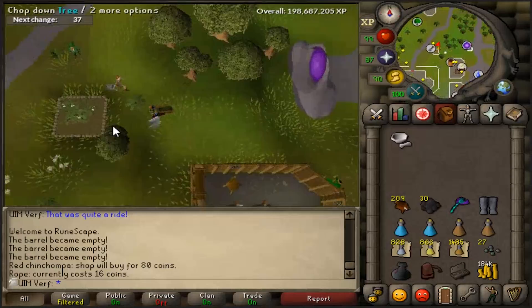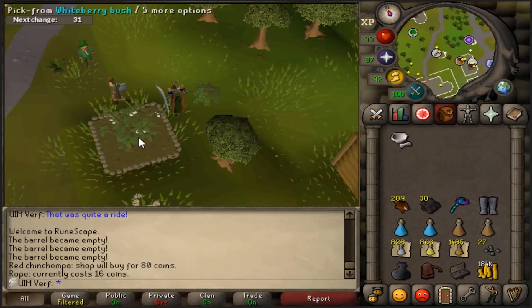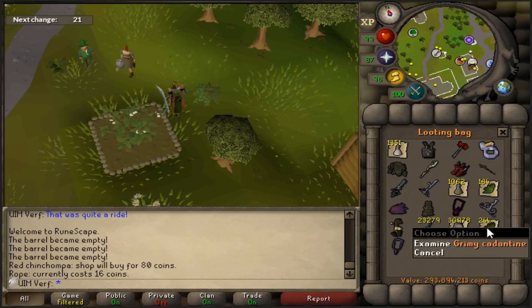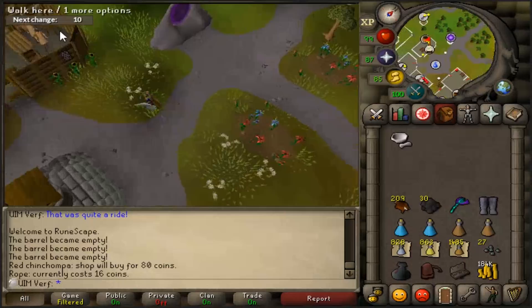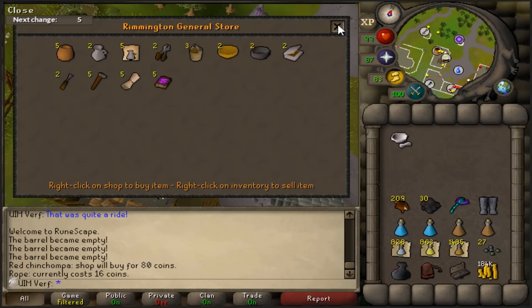The nice thing about Rimmington is it has a bush patch next to the portal — as you can see I have a whiteberry planted there. I grab these when I'm doing bandits or need super defence potions, quickly grabbing a whiteberry here, buying a vial at one of the previous stores, and using the candle to make super defence potions for bossing. It also has a mine nearby where you can mine soft clay and grab buckets from the general store.